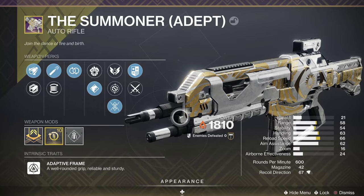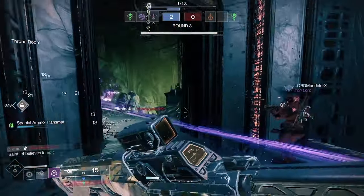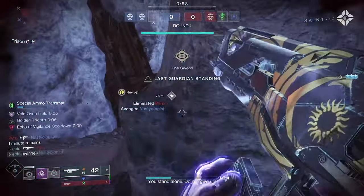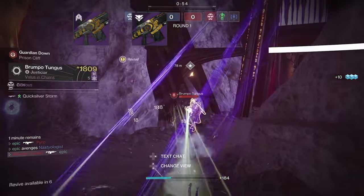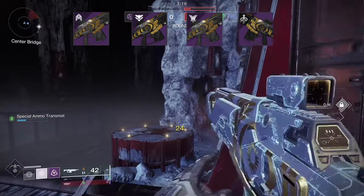Why? Well, because it's a good gun, and the traits just got a lot better too. The sandbox has changed a lot with update 7.3.5 dropping last week, and it seems to me that adaptive auto rifles are positioned pretty well now. It's also the fourth — not the second, not even the third time — but the fourth time we've had the Summoner introduced into the sandbox with a new trait pool.